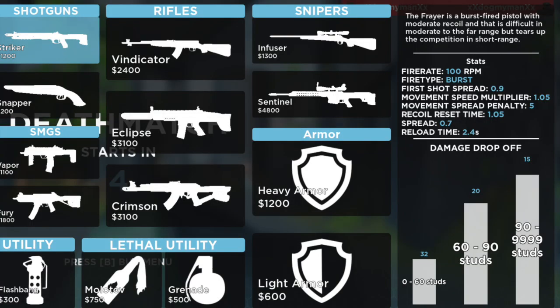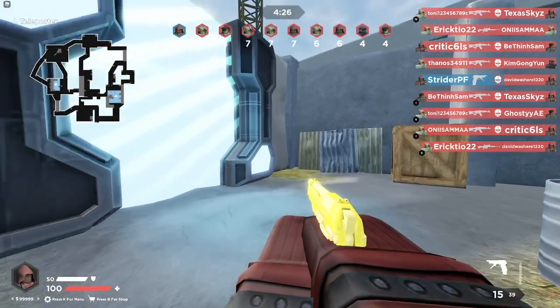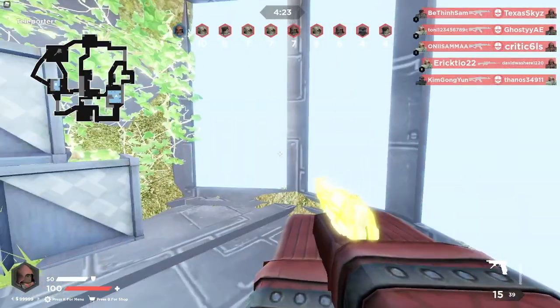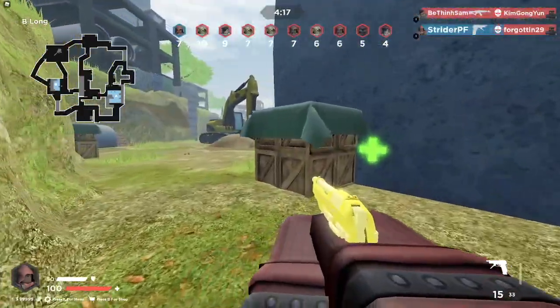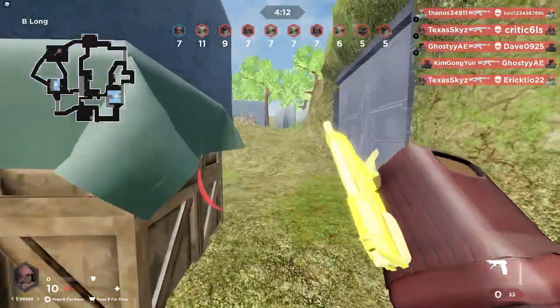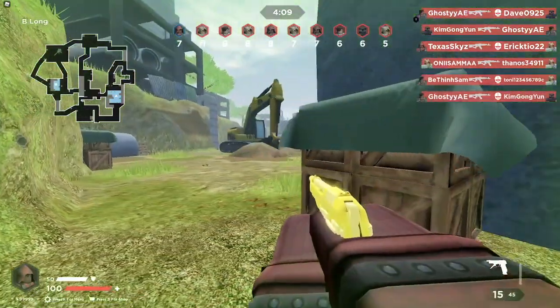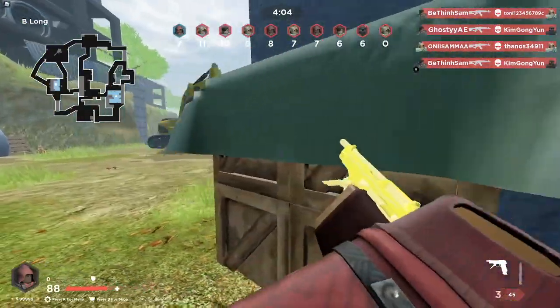For the second pistol we have the Frayer. It only has 100 RPM even though it's a burst, and you'll notice it doesn't shoot very fast. It does a little bit more CQC damage than the default pistol with a slightly better first damage range of 0 to 60 instead of 0 to 50, but it drops over half its damage — from 32 to 15. It's going to five-shot torso, maybe a three-shot headshot. I have never one-bursted with this thing. I don't know why you would use a burst like this.